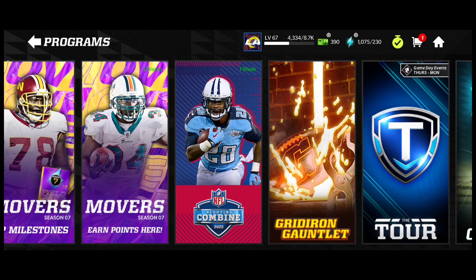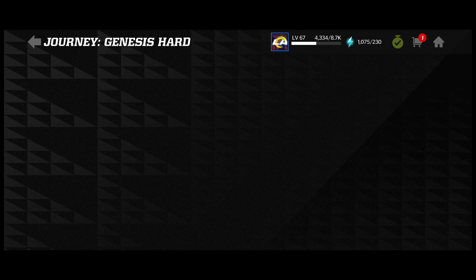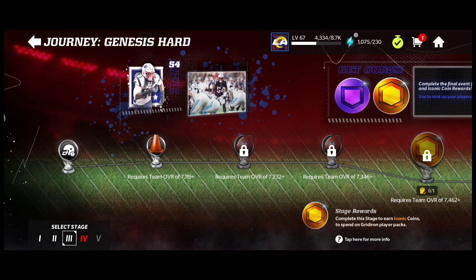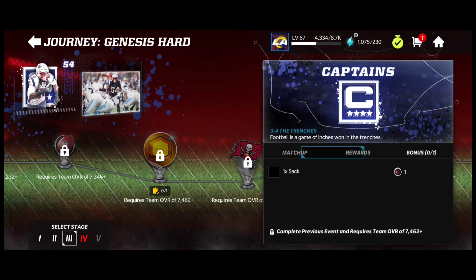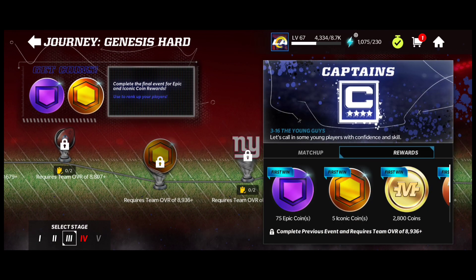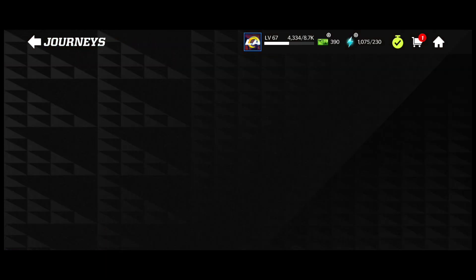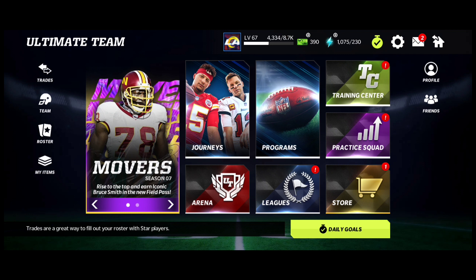Besides that, if you head over to your Journey, Journey is a huge part of getting Iconic Coins, which is nice. I'm in Journey Genesis Hard on stage three. Iconic Coins are looking at five right there and another five down there. That little bit will stack up over time, and if you just grind Journey, that will add on to the strategy I'll be showing you pretty soon.